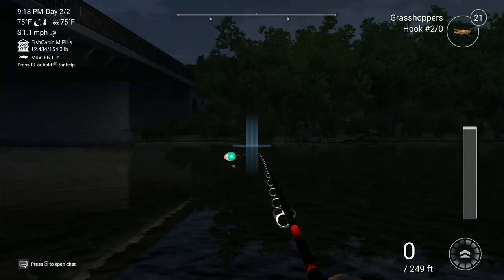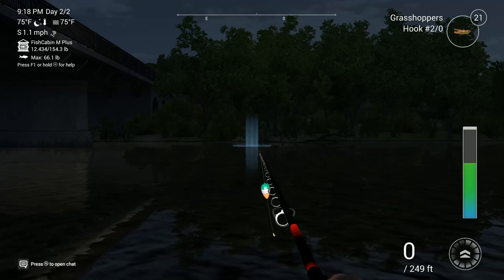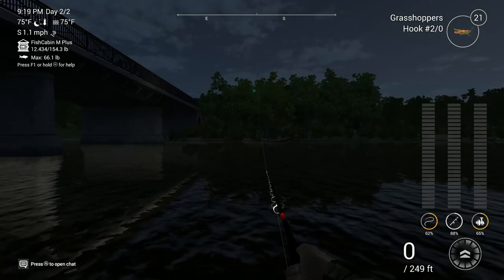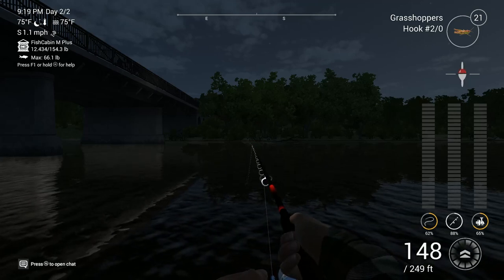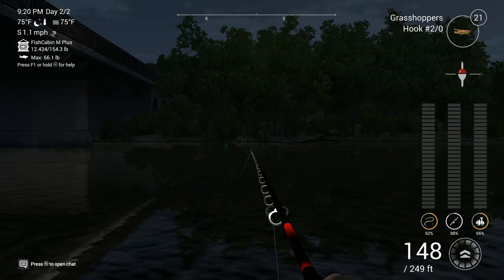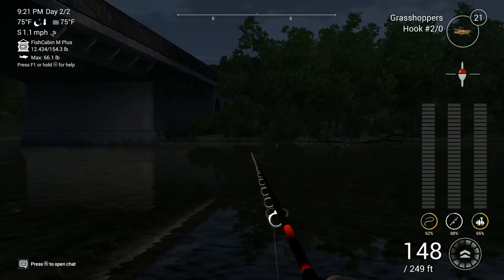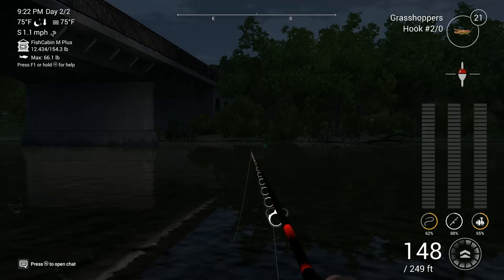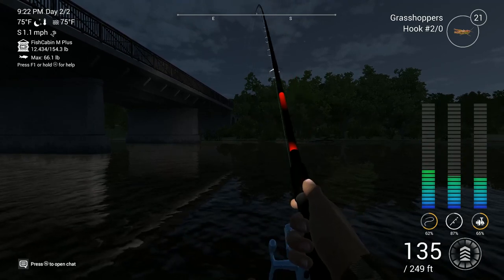We are going to cast out right here and let the current take it down. So when you're setting up your rod pod, just go ahead and cast her out, get your float fishing in, and before you know it you'll have dings galore. Be careful, because these guys like to mess with it a lot — it's going to do a lot of dancing — but don't you dare hit that button until the actual bobber goes under. And before you know it, you'll have your very own asp on the line again.